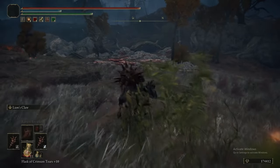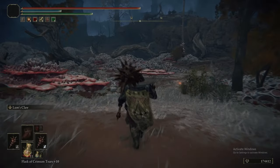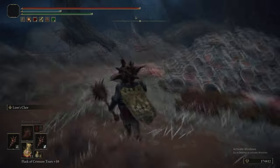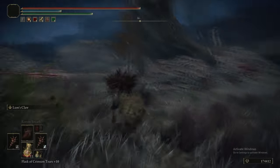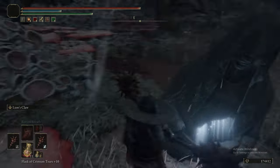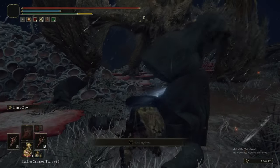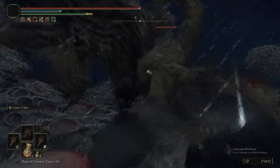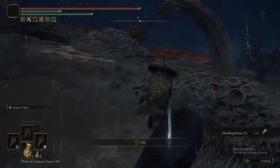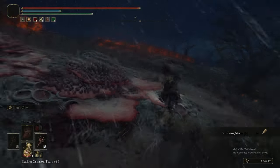What you can do instead is walk over to the stone, stand directly next to it touching it, quit out, and load back in. If you remember the frenzy flame bit of the subterranean shunning grounds where we destroyed those little tents — it's the same thing. When you load back in, the 'destroy things around you' bubble happens so you don't get caught in game geometry. That'll break the rock, and then you can grab the extremely necessary three Smithing Stone 5s.